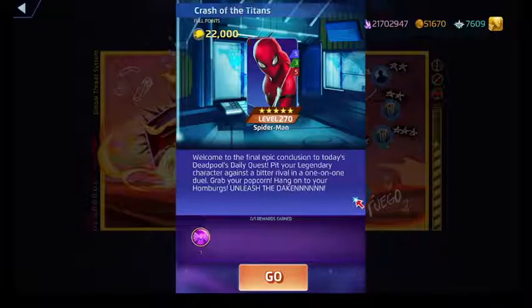The 5-star Spider-Man is a blue, green, and red user. His blue ability costs 6, and what it will do is create some web tiles on the board. If there are at least 6 or more web tiles on the board, it will remove all of them and then stun the enemy team for 2 turns.